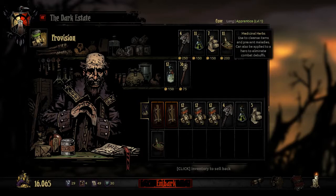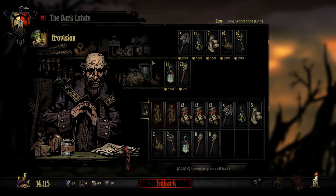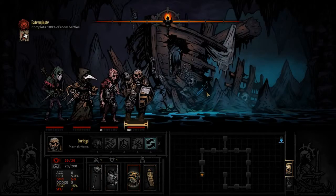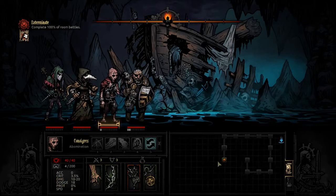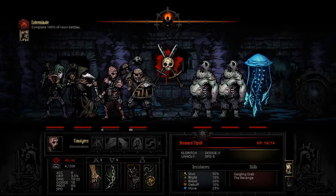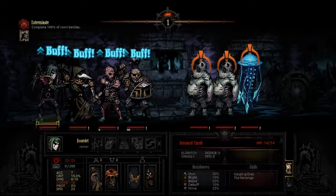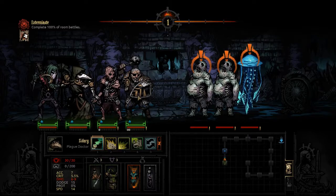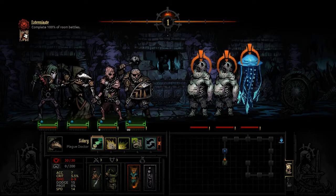Anti-venom is not really necessary I think but I'm gonna bring one anyway, then bandage, two medicinal herbs, two skeleton keys. Holy water I will bring one because I cannot remember at the moment whether there's a curio that requires a holy water but I'm sure that there's one if I don't bring one, so let's bring one - it's only 150 gold anyway. Now we don't have a healer in this party obviously, because we could have kind of brought an occultist and the occultist could probably be in the same party as an abomination, but we didn't have one of the appropriate level, and therefore our current party does not have a healer which might make things a bit tricky. But our plague doctor can use battlefield medicine so there's at least that.